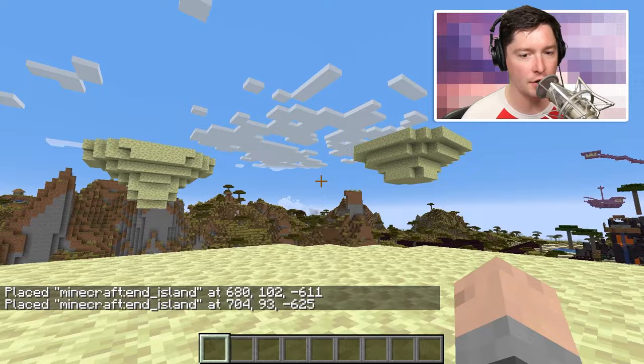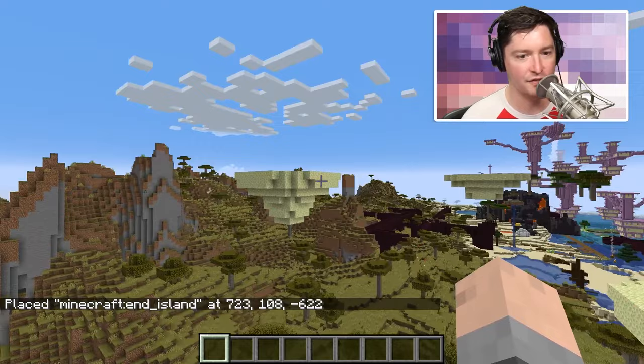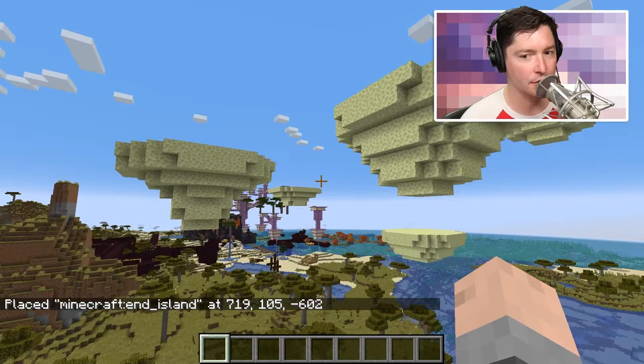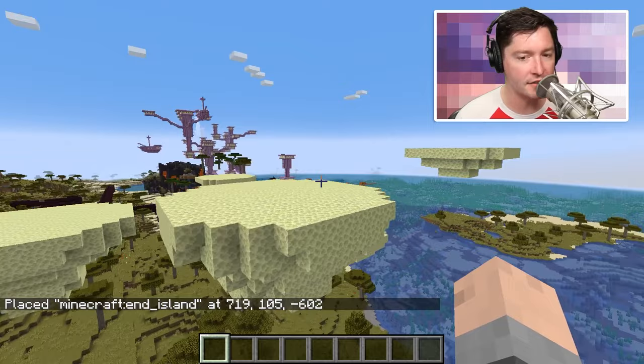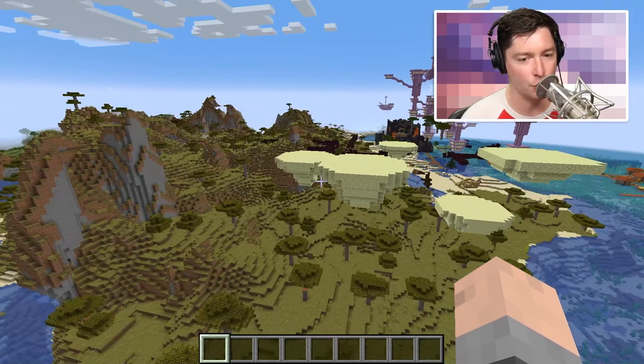As I kind of spam this command, you'll notice the end islands are different from one another. This one only has three layers, that one over there has four, and this one has a whole bunch more. It's kind of choosing a random structure out of its pool and placing it down. This would be a really helpful way to make a map super fast — if you wanted something that looked like an end island, bam, there you go. You could just use the place command and get an approximation of what you want. That is the feature category.